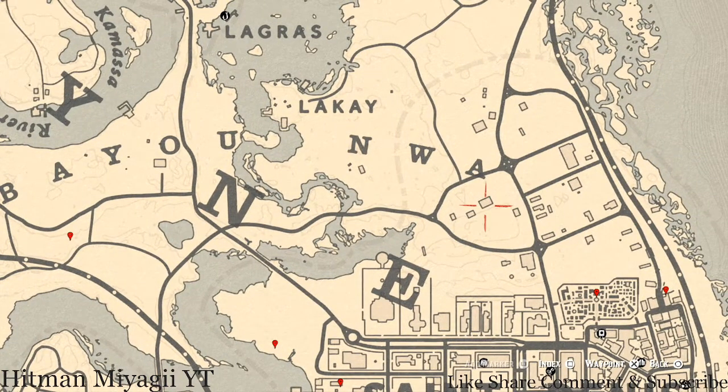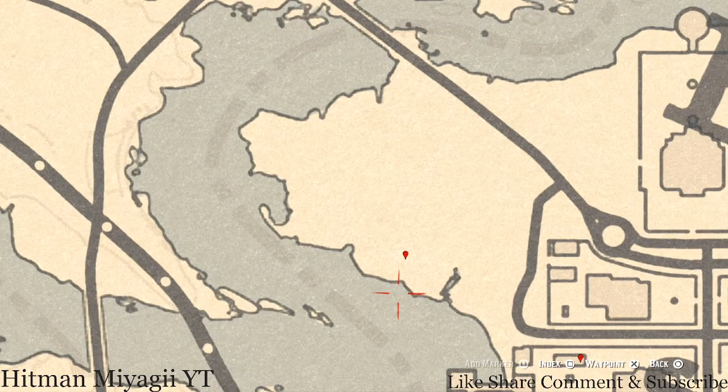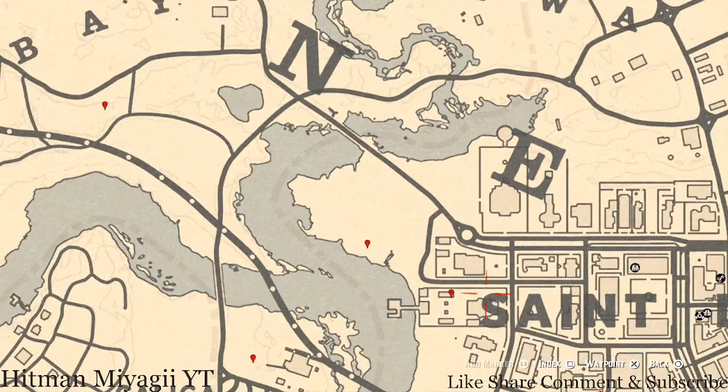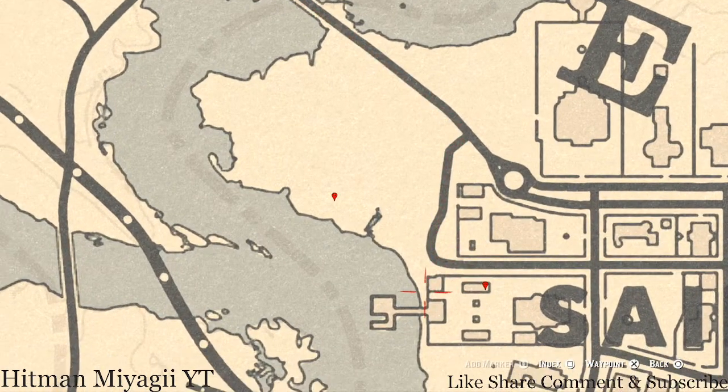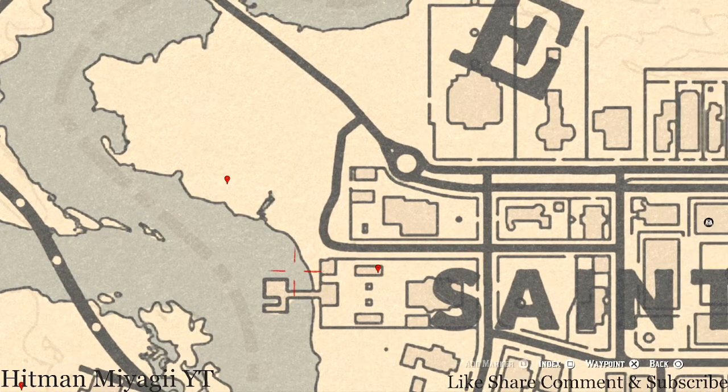Right here at this marker you'll get a bird egg — specifically a Heron Egg, H-E-R-O-N. It's in a tree; shoot it down with a varmint rifle or a bow using a small game arrow. At the next marker, do not come down the main street — go around the back through a little entrance because there's a big brick wall. On the white outside wicker patio furniture — looks like a love seat — you'll get a New Guinea Rosewood Hairbrush, which is a family heirloom.